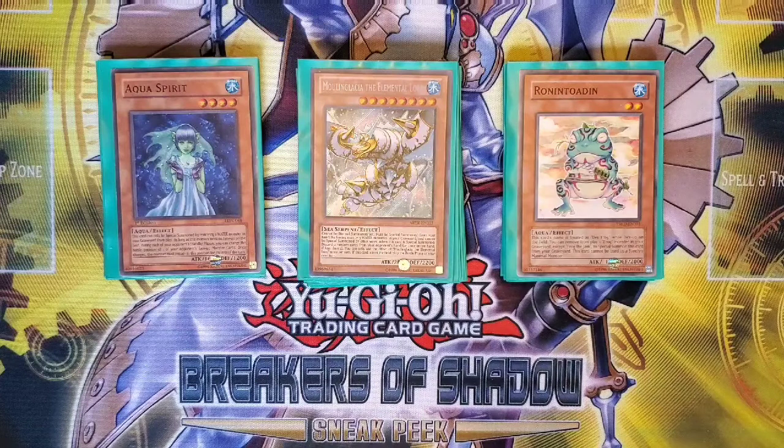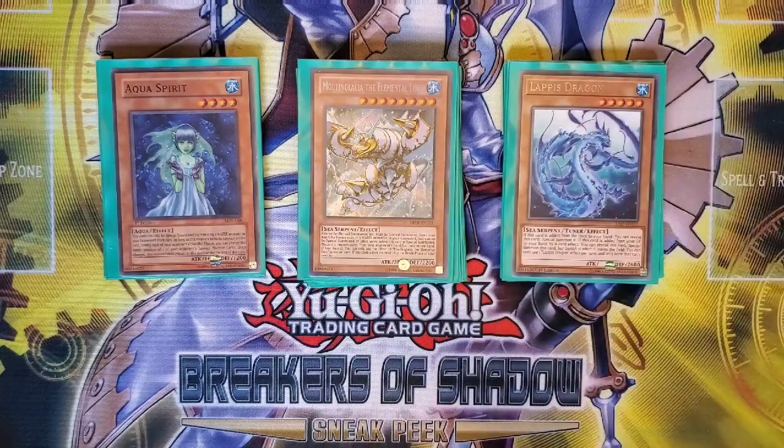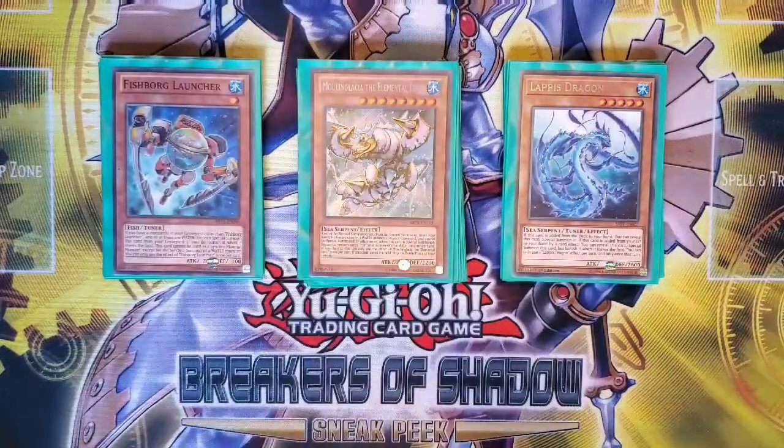You have to be really careful about leaving Moulin Glacier on board, because you lose your next battle phase after he gets removed from the field. He can also be a bit of a brick, especially late game. We're also running one Lapis Dragon, which if added to hand can Special Summon itself — great for the Halkafibrax play. And Fishborg Launcher is normally my go-to monster retrieved from Halkafibrax: basically a level one tuner that can be Special Summoned from the Graveyard.